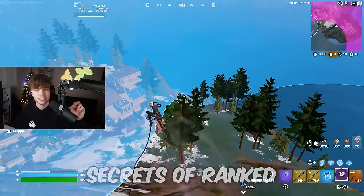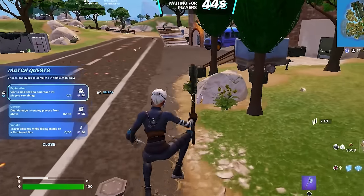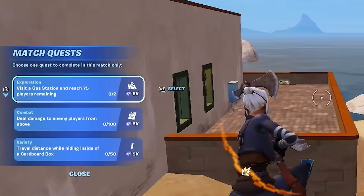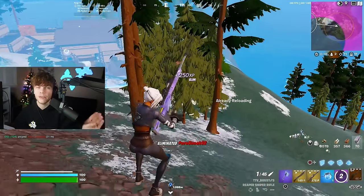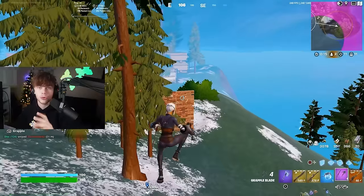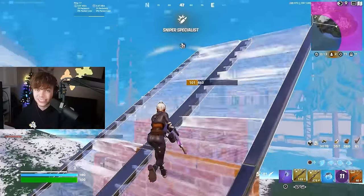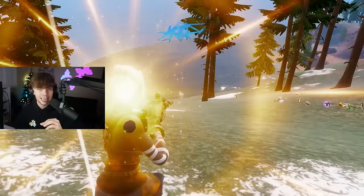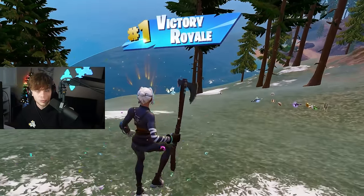Moving on to the secrets of rank to get a little extra percentage — you want to complete your match quests off spawn. Those are simply the three quests on the left-hand side of your screen every time you load into a game right before the bus launches. I've heard completing these match quests will give you a little percentage boost. Take that with a grain of salt, but I'm pretty sure it works because every single time I do it, I go up an insane percent. No matter if I was Elite or Champion, I would always make sure I try to get those match quests done.